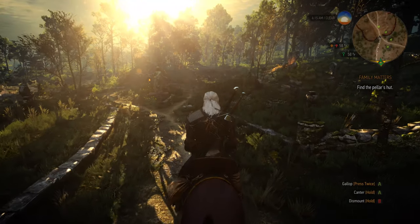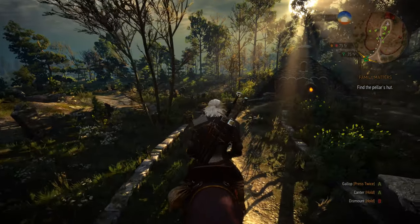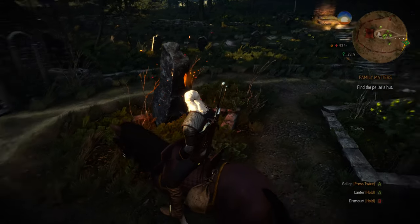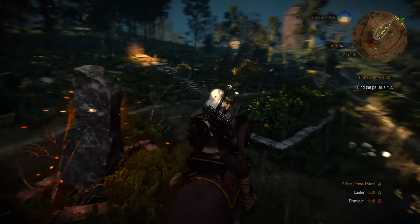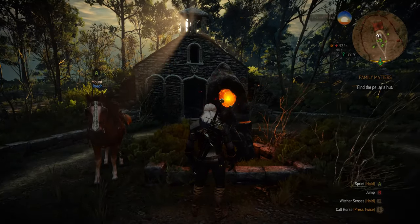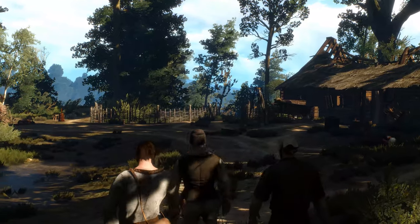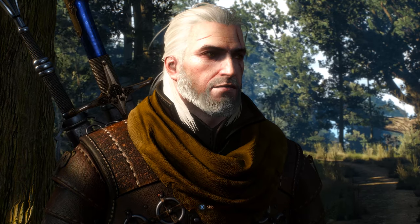Some of the question marks on the map can be places of power — magical stones that will give you one ability point. It's very important to find them early in the game since they will make you stronger faster. Some places of power can be hidden in bushes, but when you get close Geralt will say something like 'this looks like a place of power,' so look around the area until you find it. NPCs are spread all around the world in towns, cities, and the wilderness, so look for exclamation marks to find quests.